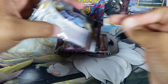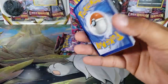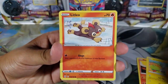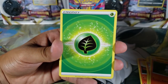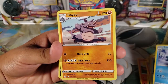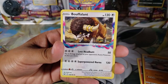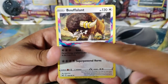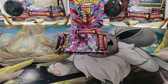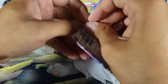Pack number two of Lost Origin — six packs, there's no way we won't pull something awesome. Slugma, Tynamo, Litleo, Mienfoo, Litwick, Grass Energy, Panic Mask, Bomb of Snow — Spinarak for the reverse — and the rare from this pack is a Bouffalant, another Lost Zone card with the extra art framing around it. Still no holo yet though.